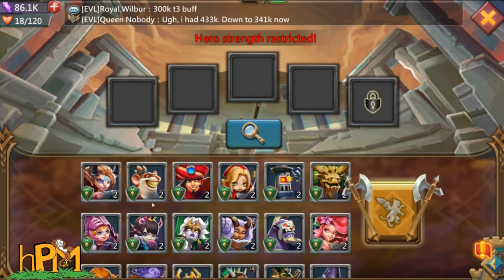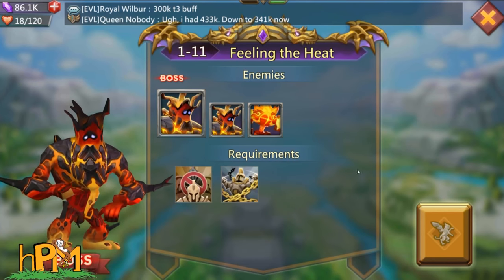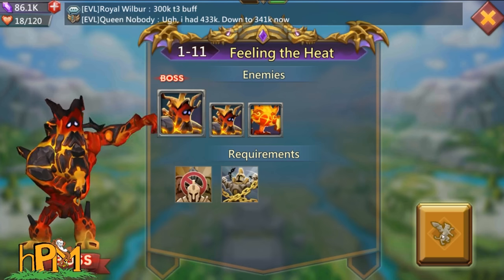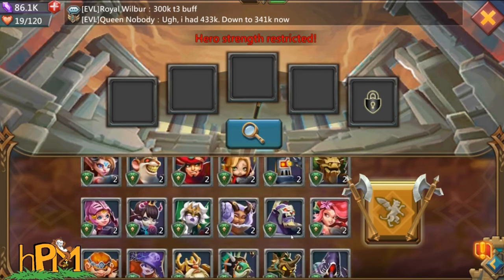Something to pay attention to here: you can see everybody's level two. That happened after I beat 1-6, which was the second gold platform — they became level two starting after that. So I imagine if it follows the same pace, everybody's going to be level three after I beat the incinerator here at 1-11, meaning 1-12 will be the big one.